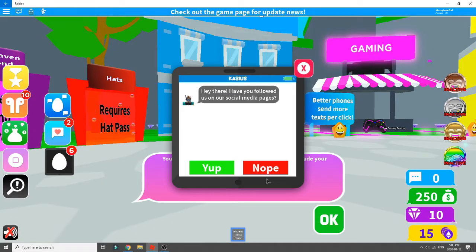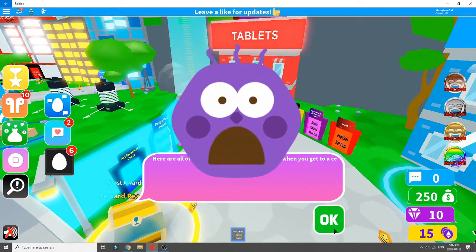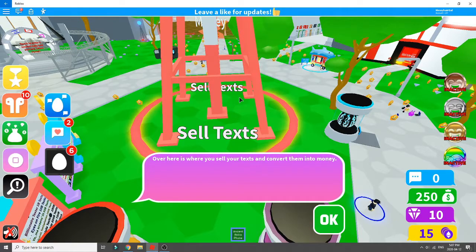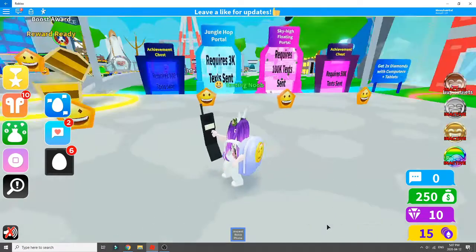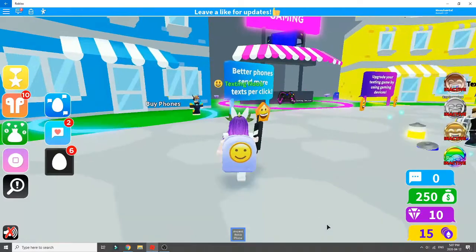Hey there, have you followed us? Nope, I have not. I'm just here to get your egg. Obby portals? Oh no. Oh, you sell the text at the tower. Okay, makes sense. The big honking red thing in the middle — it's like not even a modern day flip phone. It's sad.